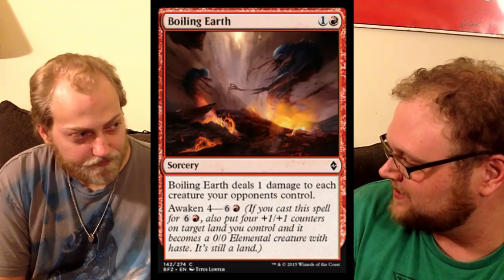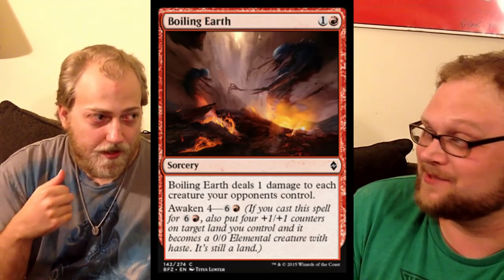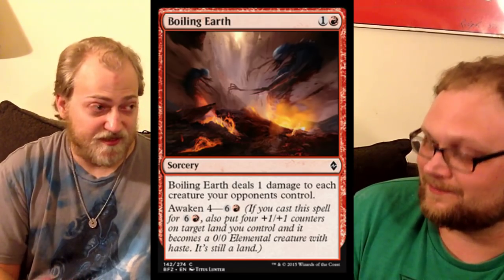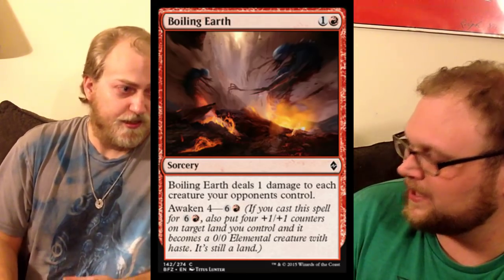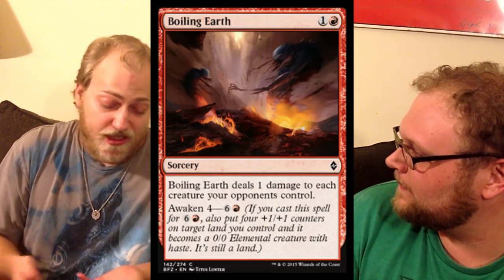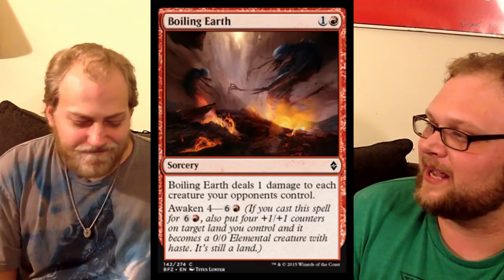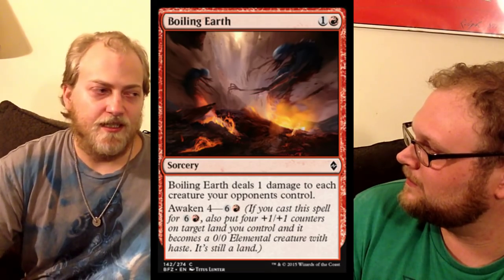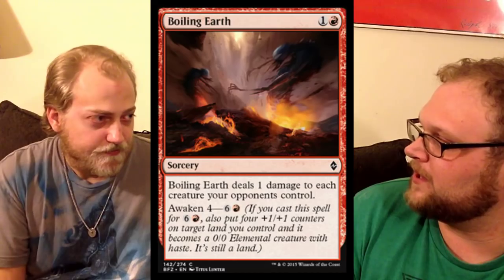Up next is Boiling Earth, and it's one of the more substandard awaken cards. I'm not a big fan. In limited, it's great board tech if you come across somebody very reliant on Eldrazi Scion tokens — this busts all those up. The problem is the awaken cost — seven mana is so much. If you do cast it for seven mana in limited, you get a 4/4 out of it and bust up all their Eldrazi tokens. But by that late in the game, their Scions are probably already gone, and if they're playing Eldrazi, they've got way bigger dudes.